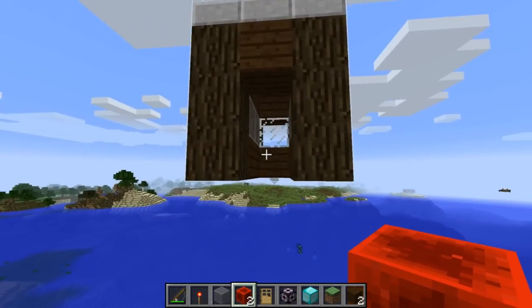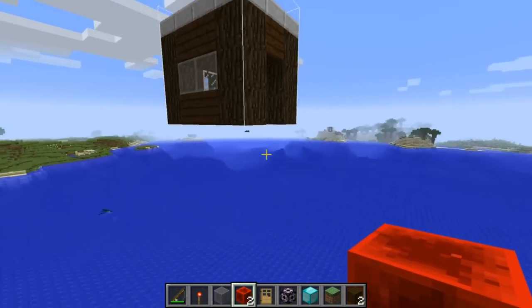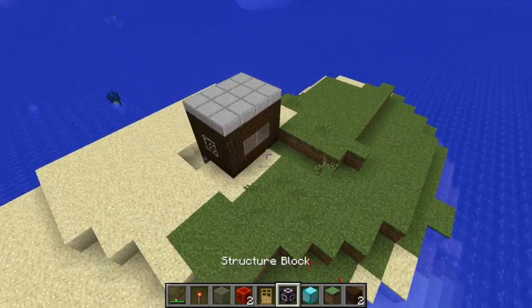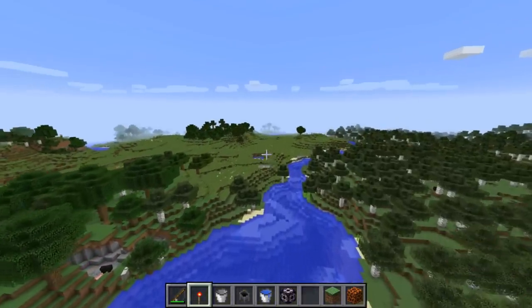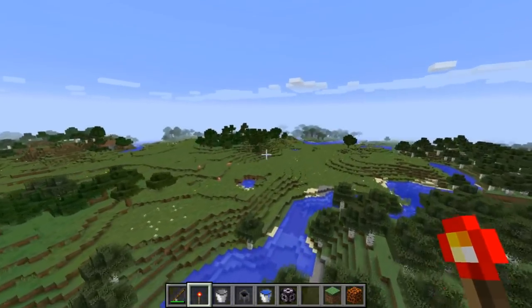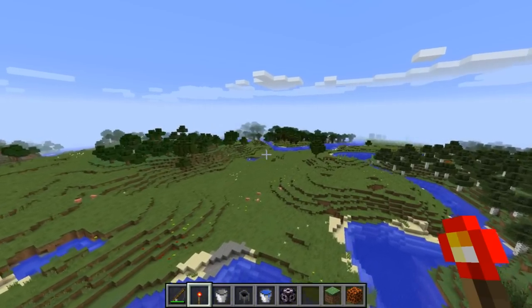The door fell off because there's no supporting blocks, but it's a very powerful system with the structure blocks. So those are all the changes I found in this week's snapshot, and it's looking like a good start to 1.10. Thank you guys so much for watching. This has been Cobb. Goodbye.